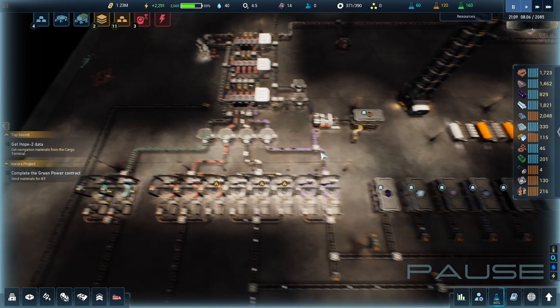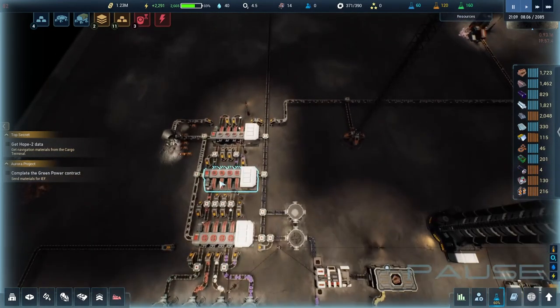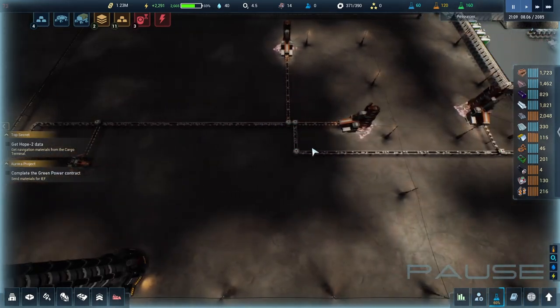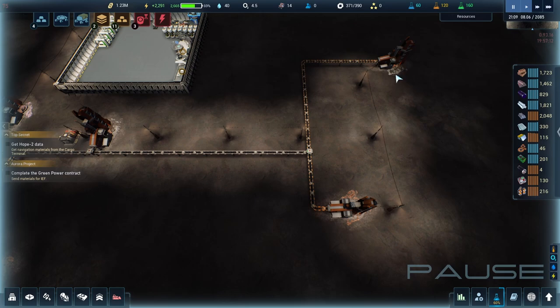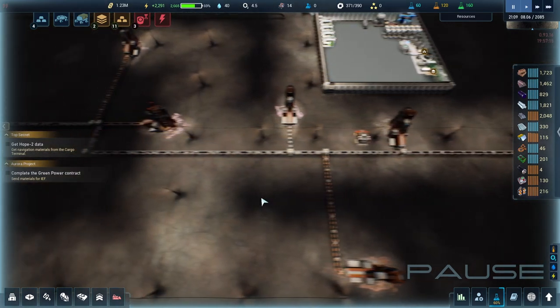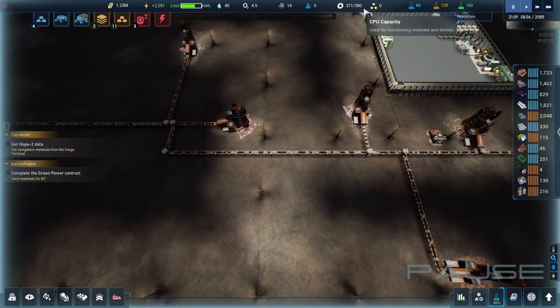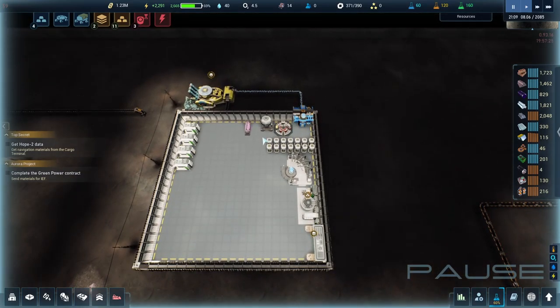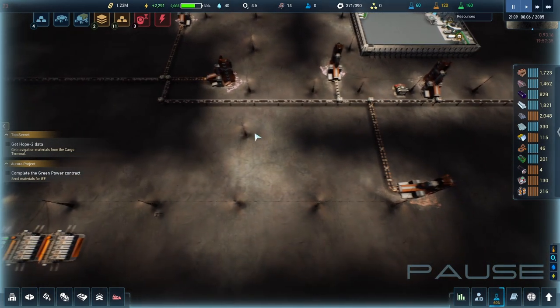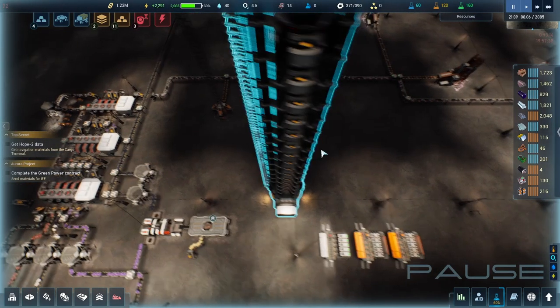Another thing I did between videos: I sped up the main production belt for our resources coming in, and also added one on the titanium and iron over here as well. We are reaching our CPU limit, so we're going to have to add some more of these. I'm thinking eventually I might just make an entire room dedicated to those, connected to this eventually - that'll be for future expansions.